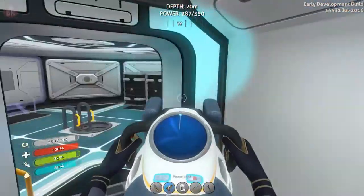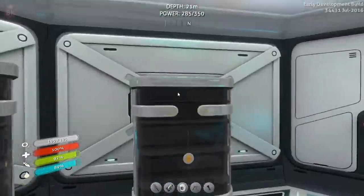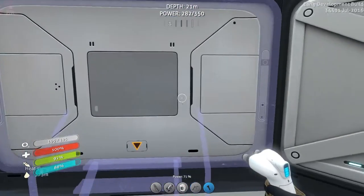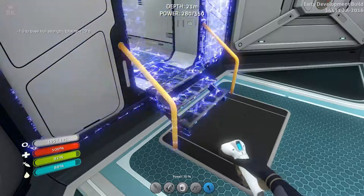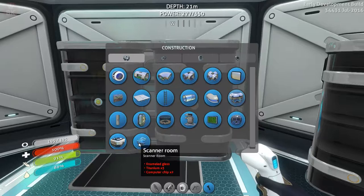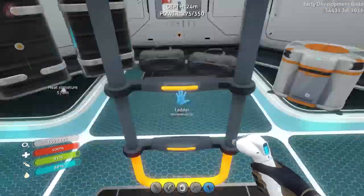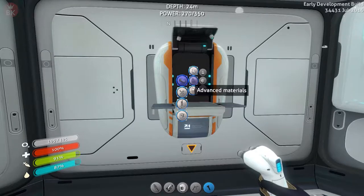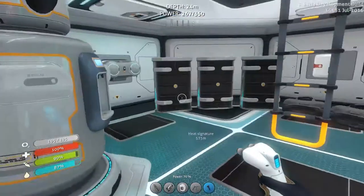I moved this over here - let's go ahead and build from here. There we go! Now, what does the scanner room require? Enameled glass, titanium, and two computer chips. Let's go downstairs and first make the computer chips. We need two quartz, two silver ore, and four of those other things.